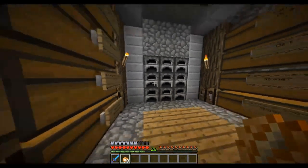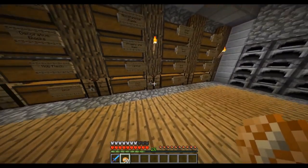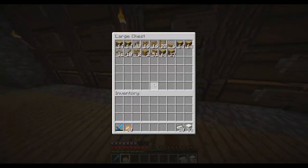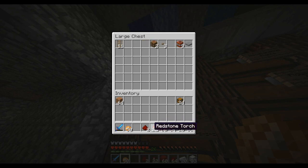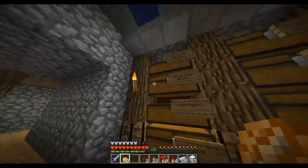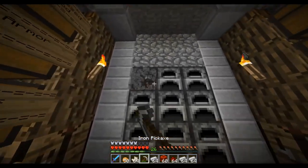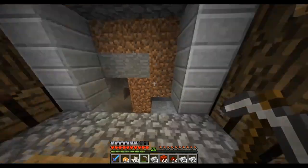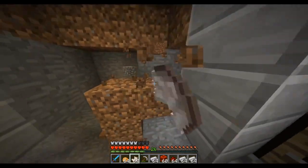I think what we should do is make an automatic smelter, and we can put it right here. To do so we're going to need hoppers, and I'm also going to want to use comparators. Let's grab our iron, and what do I have lots of? I have lots of jungle wood. Let's grab our redstone — we got a bunch of torches and blocks. We're going to want Nether Quartz so we can make comparators. Let's grab ourselves a pickaxe and get going.